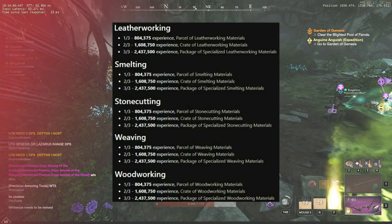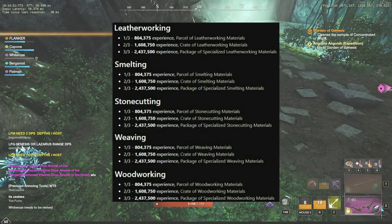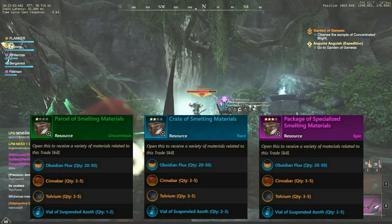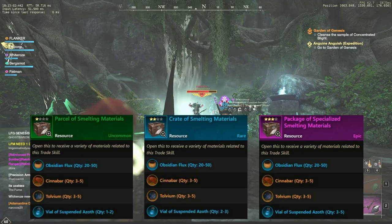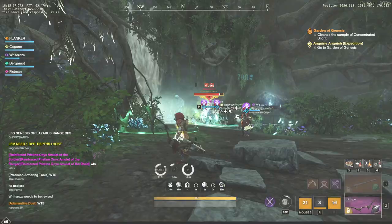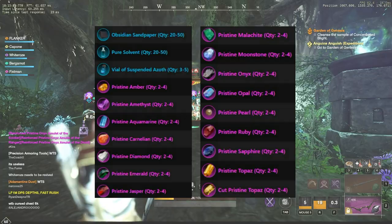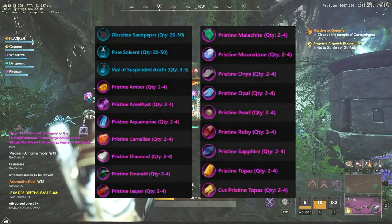Now let's take a look at the 5 refining skills. Everything is very simple and similar — all refining skills require the same amount of experience and their rewards are pretty much the same across all loot containers. For example, after opening a chest for smelting you will get tolvium, cinnabar, obsidian flux and vials of azoth. The only difference between parcel, crate and package is the quantity of vials of azoth. The rewards for smelting, woodworking, leatherworking and weaving are the same, just with different legendary resources and refining components. Only stone cutting rewards are a little different — apart from azoth and refining components you can also get tier 5 gems, including pristine pearls, which previously you could only obtain by fishing and salvaging oysters.